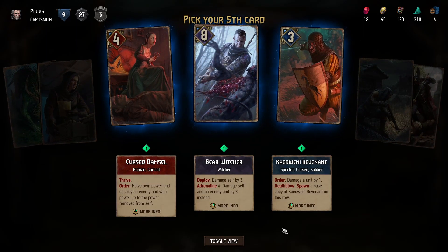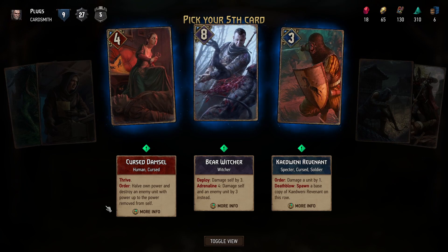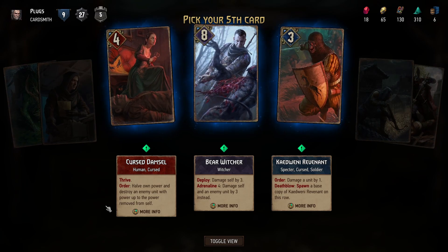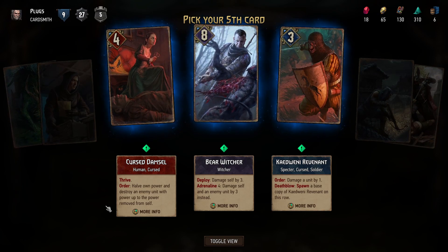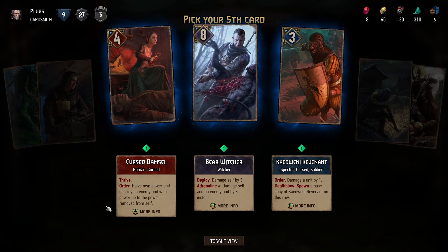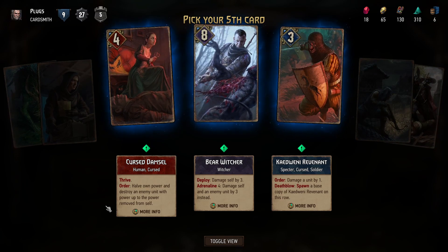Our choices: we could have the Cursed Damsel, which has Thrive, and the order to halve own power and destroy an enemy unit with power up to the power removed from self. So basically give another unit two, or more if you've powered it up. It's Thrive plus damage. Damsel is better, I believe.